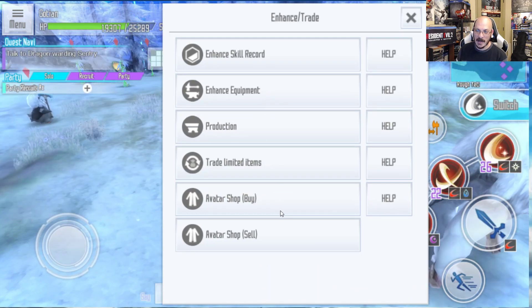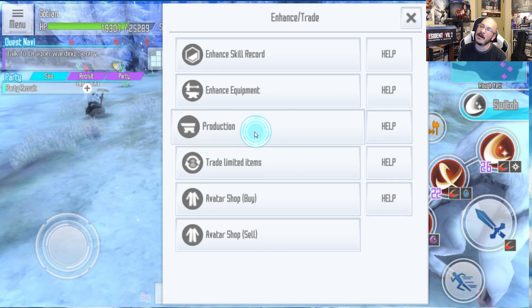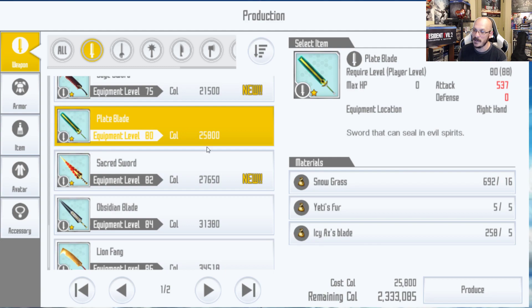Running through floor 8, I don't have the items to go ahead and craft what I need to craft, which is this right here — the plate blade.